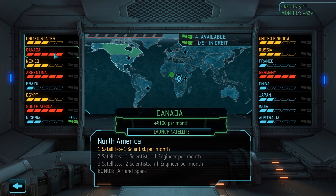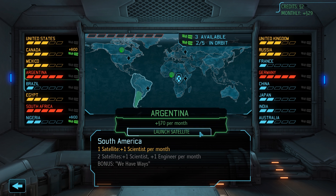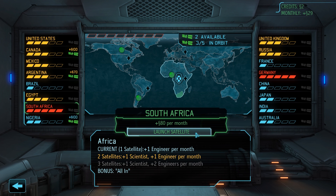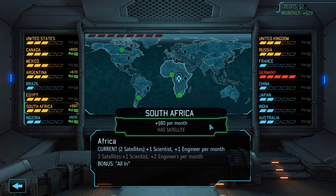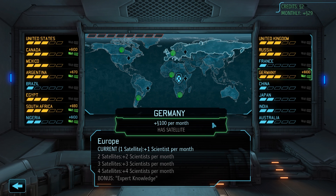We give one satellite to every country with a panic level of five. Canada secures a monthly funding of 180 credits as well as one scientist. Launching this first satellite also unlocks the Eye in the Sky achievement and panic decreases by two points. Argentina gives us 70 credits per month and another scientist. South Africa gives 80 credits, and because it's the second country in Africa with satellite coverage, the personnel bonus increases to one engineer and one scientist. Germany grants an additional 100 credits and another scientist. We now have five of the 16 countries covered with a very even panic distribution.